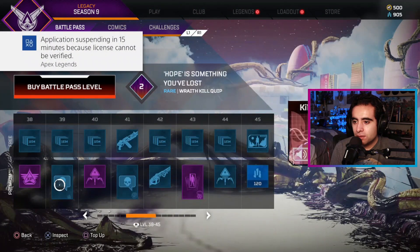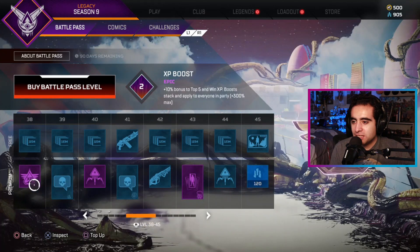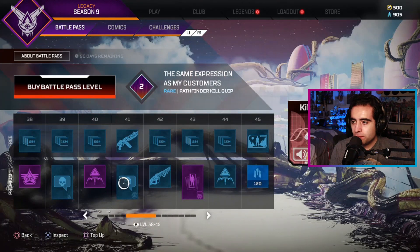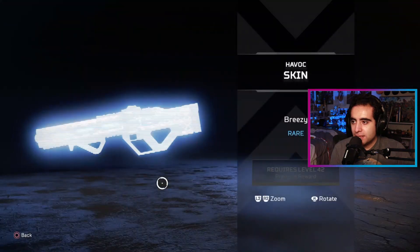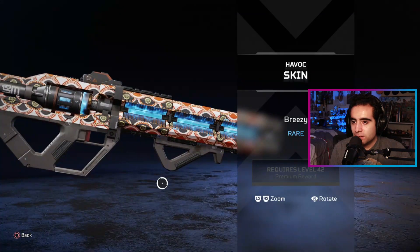There's a quip: 'You have the same expression as my customers when I was a waiter — satisfied.' Pathfinder was a waiter, awesome! There's a Freeze badge — didn't care much for that one. This Havoc skin though is something I like, it looks pretty cool, nice design.